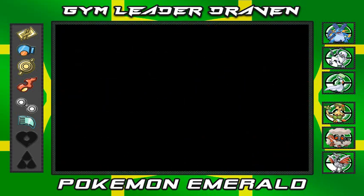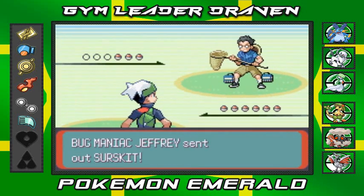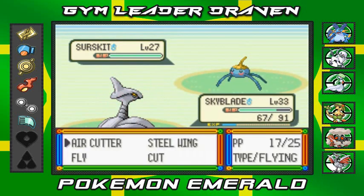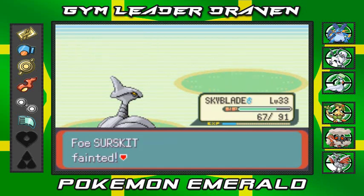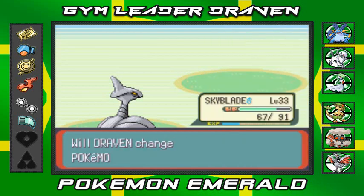Bug Maniac Jeffrey wants to battle! He's coming out with Surskit - you can't capture Surskit in this game but it does evolve into a pretty cool Masquerain. And look at that - Noob Saibot grows to level 35, chilling like the villain it is!